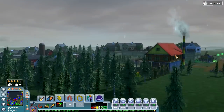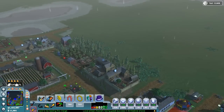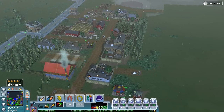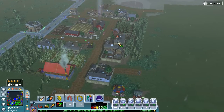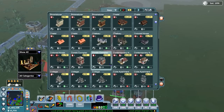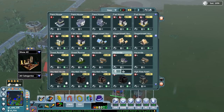Whoa, look at this house — what the hell happened here? These homes are all the way in the air. How is anybody going to get to this house? I'm going to try to delete these ones and put them back down where they belong. That is so crazy. That's a glitch or something, obviously.